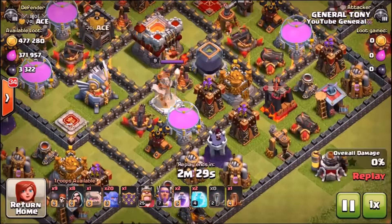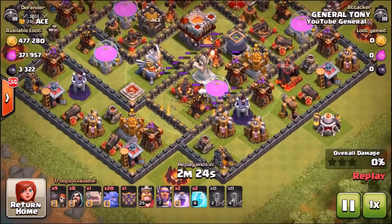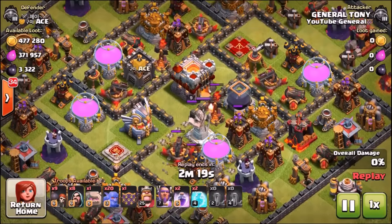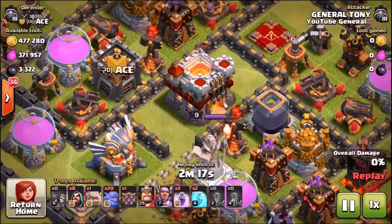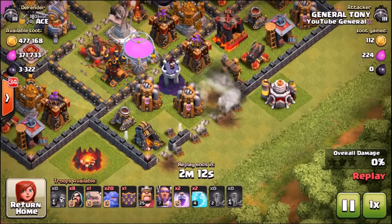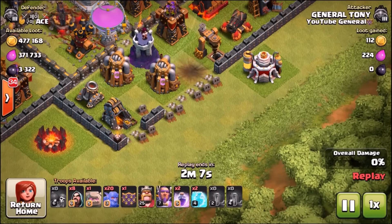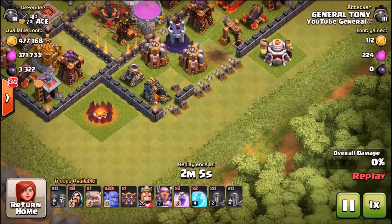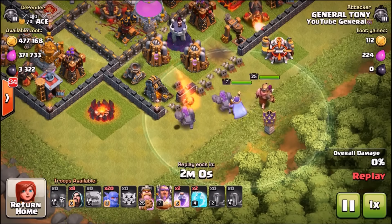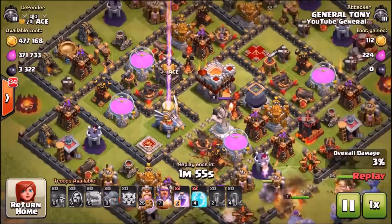Just before the live attack, let's look at one final replay. This base is a lot more advanced than the previous one — the walls are higher level, the defenses are higher level, but fortunately the Inferno Towers are currently upgrading. It's going to be a 20 bowler, 2 golem attack strategy again. The Queen is currently upgrading to level 23 — if you want me to gem the Queen, comment hashtag gem the Queen below.